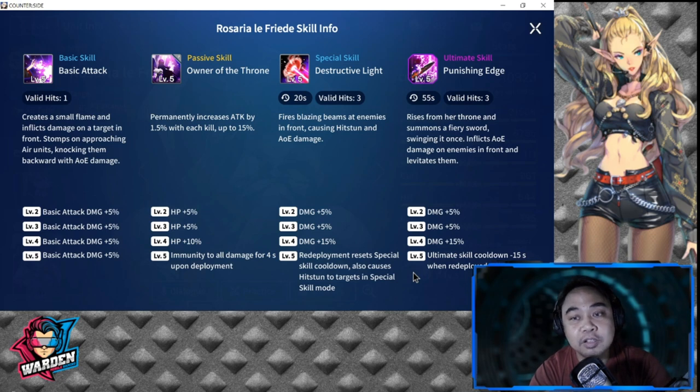Her ultimate skill is Punishing Edge, with a 55-second cooldown and 3 valid hits. She rises from her throne, summons a fiery sword, swings it once, and inflicts AoE damage on enemies in front while levitating them. Levels 2 to 5 add a total of 25% damage. At level 5, ultimate cooldown is reduced by 15 seconds when redeployed, bringing it down to 40 seconds.